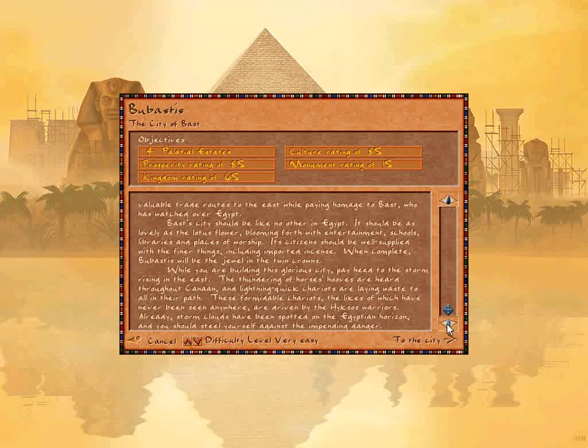While you are building this glorious city, pay heed to the storm rising in the east. The thundering of horses' hooves are heard throughout Canaan, and lightning-quick chariots are laying waste to all in their path. These formidable chariots, the likes of which have never been seen anywhere, are driven by the Hyksos warriors. Already, storm clouds have been spotted on the Egyptian horizon, and you should steel yourself against the impending danger.